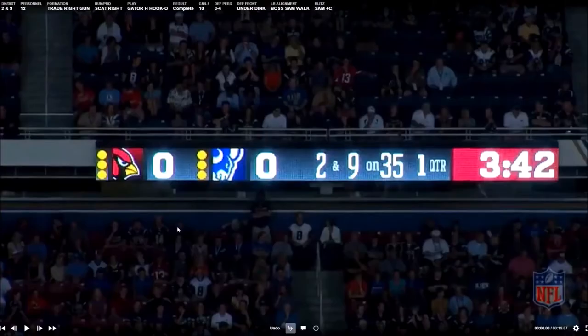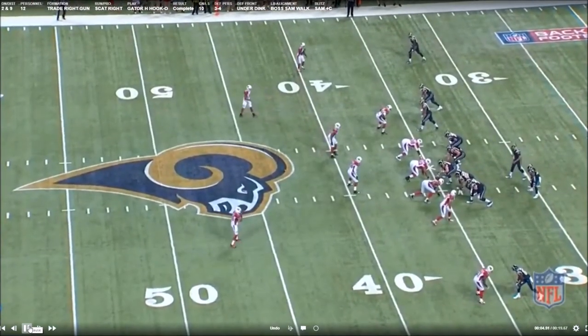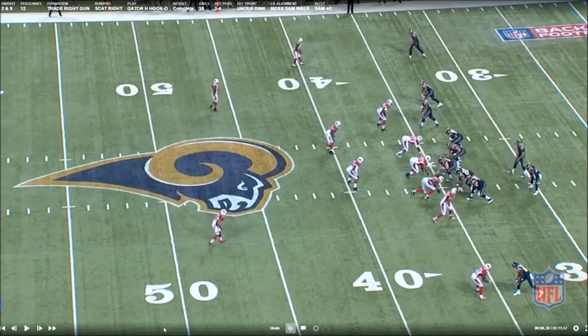Let's look at the tape. The situation is 2nd and 9. You're going to see the Rams in Trade Right Gun and the Arizona Cardinals in a 3-4 base defense. The Will linebacker is up on the ball and the Sam is walked out head-up on number 3. You'll see the Sam fire off the edge, Bradford takes his 3 plant, and works the Spark route that the F is running. The Cardinals roll to a middle-of-the-field closed look, which is why the bender stays on the seam. The outside release go clears a ton of ground, and the F catches the Spark and gets a first down on 2nd and 9.